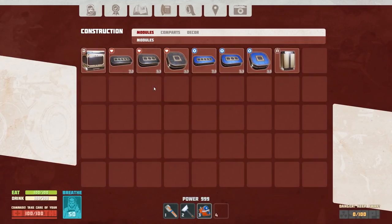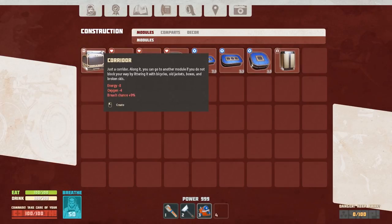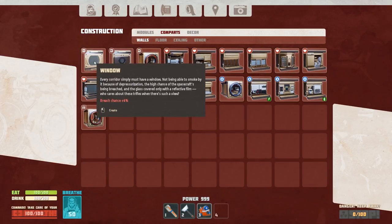So this allows us to do some base-building things. One thing to lead with: nothing in here will save. There's no saving. Once you make it and you leave, it's gone — no matter how fantastically amazing your build is, it's going to be gone. But I do want to look at what they have coming up.